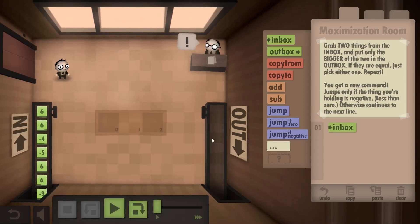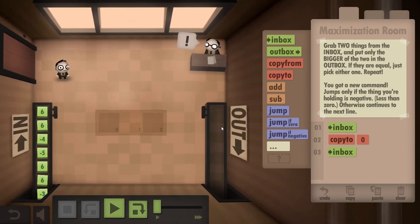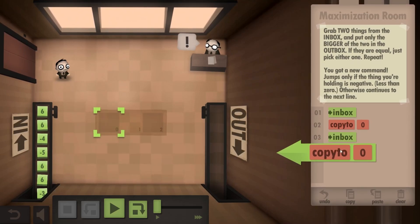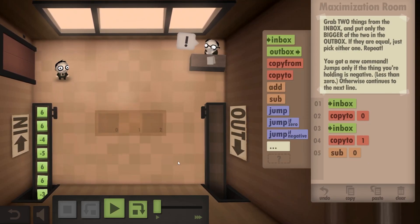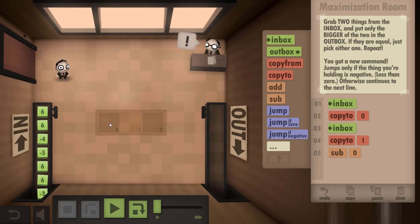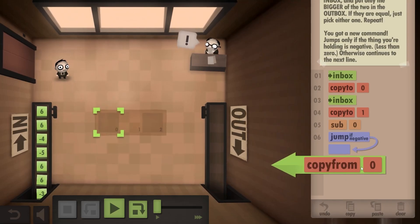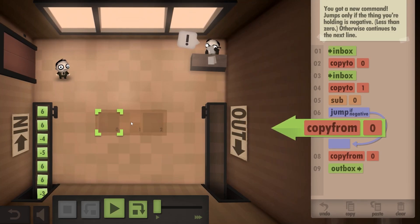Basically, what we need to do is take a thing from the inbox, place it on the ground, and take another thing from the inbox. I guess we somehow need to subtract those two to see which one is bigger. When I use subtract, it rewrites what's in my hands — what I'm holding minus the thing on the floor, and the result goes into my hands. So I think I need to copy what I'm holding onto there as well, then subtract what I'm holding from zero. And now, if I'm holding a negative number, it means I want to take the thing on the zero tile and put it out, otherwise from one.